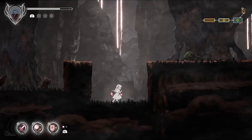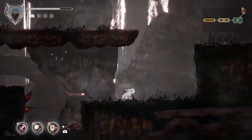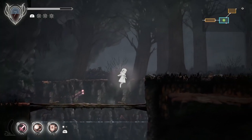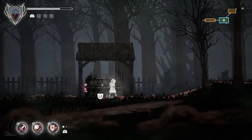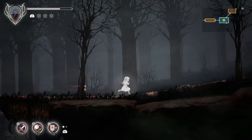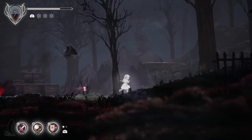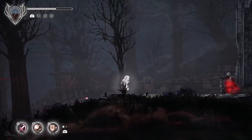This gives us a Chain of Sorcery, giving us four relic slots. That's one of the big reasons why I wanted to come over this way. Granted, we don't have many relics yet, but it's good to have the relic slots. We're going to come back here when we're ready to leave and go to the next area, but first I'm going to do a minor bit of cutting around to me getting to the other spots where I can Ground Pound.